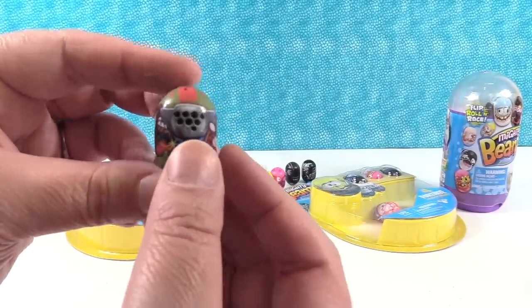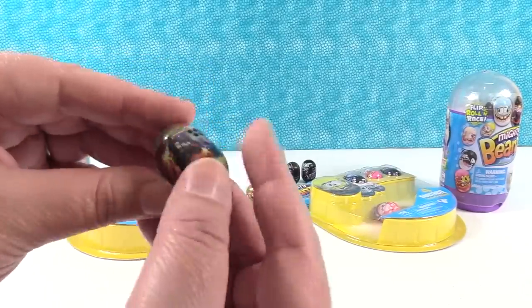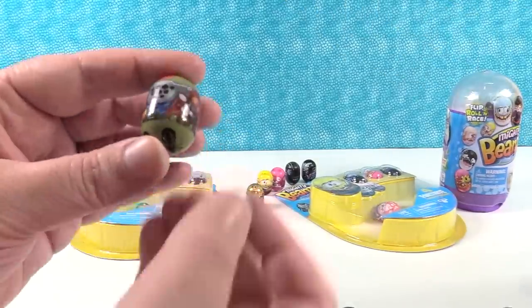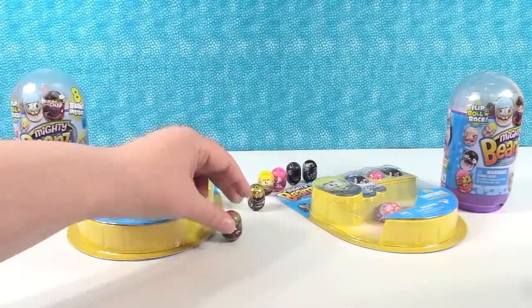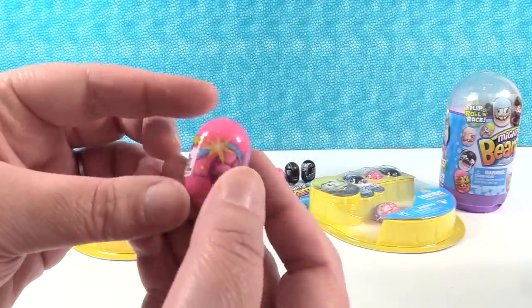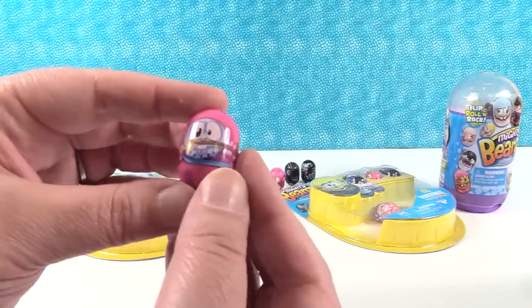Here's our first one — I like this one. It's like an army green color. This is Rust Lord Mighty Beans. He's a purple, so that's an epic. Next up we have this one — it looks like a bunny with big teeth. Is that Rabbit Raider? Yep, Rabbit Raider — that's an epic also.